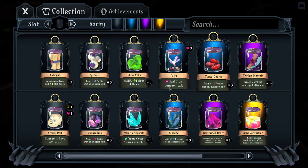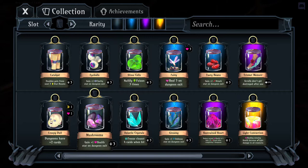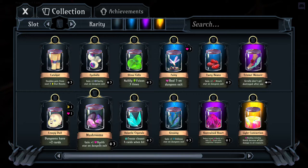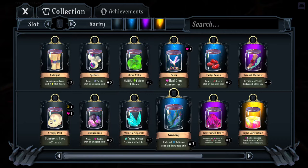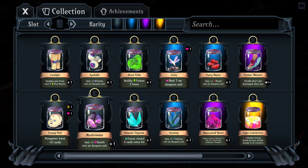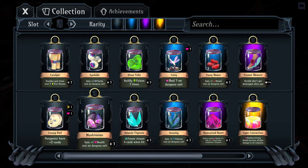Next we have jars — do not undervalue them. If you have a cruddy set of options in a chest but there's a jar, it doesn't hurt to pick it up. Ginseng gives plus one defense on exit, Mushrooms gives plus one health on exit — and this applies every time you leave a dungeon, even from a shop. Picking these up helps you get through the early game and provides benefits later. Leaving a jar slot empty the entire game is really a waste.